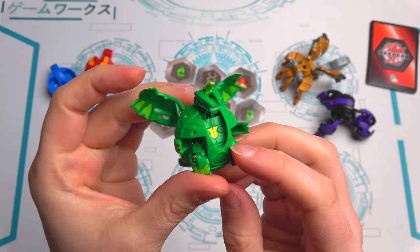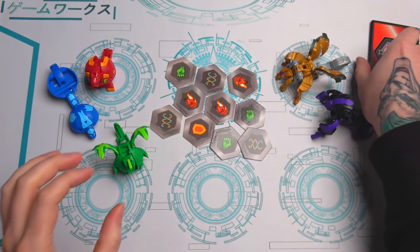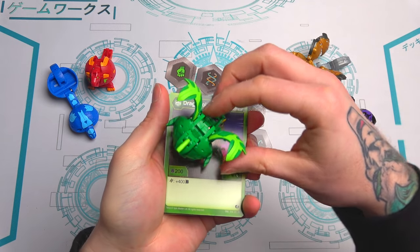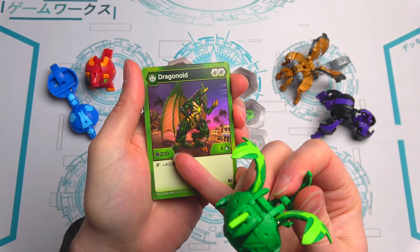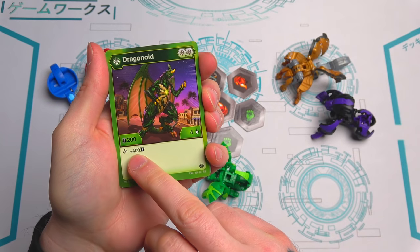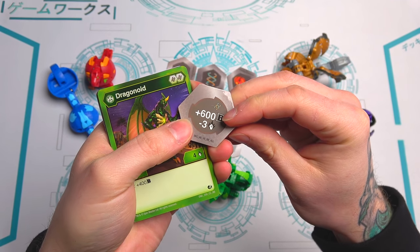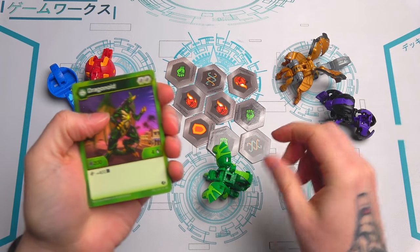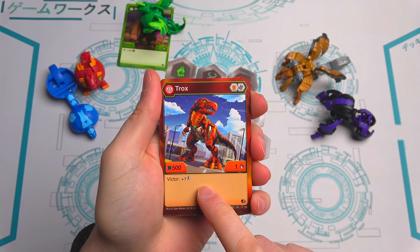Ventus Dragonoid has 200 B-power — a little underwhelming, but it looks really awesome. Now for the card: Ventus Dragonoid has 200 B-power but four attacks. If you land on a helix before you flip it over you straight away get an extra 400 B-power, so he goes to 600 — and with the buckle core that's 1200 B-power. But that minus three attacks brings it down to one, so you'd need trading cards to bring attacks back up.